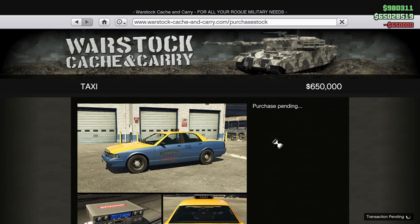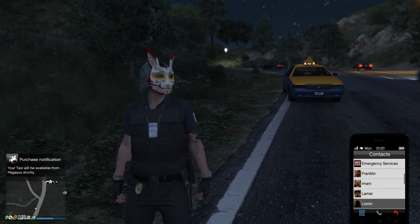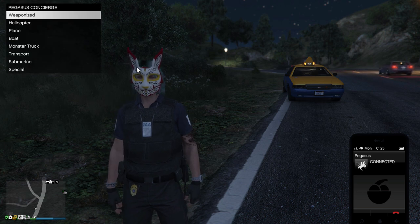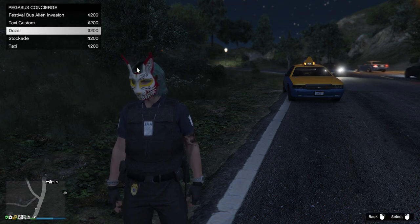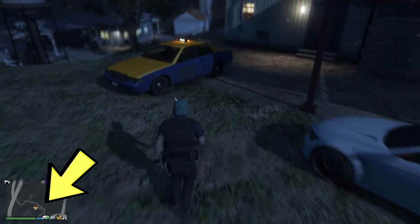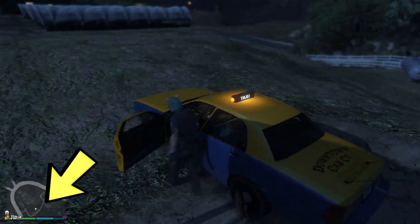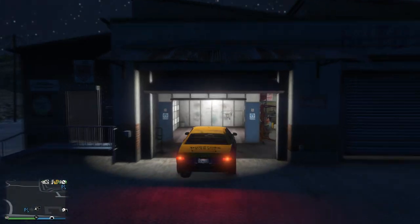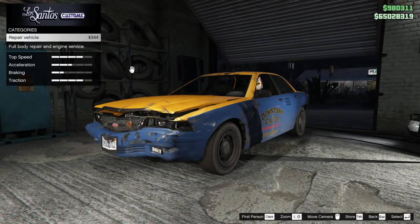Once you purchase the taxi, you can call Pegasus and the taxi will be under the special category. Then you just have to go to the taxi spawn shown as the yellow taxi icon on your minimap. You can drive the taxi into LS Customs, however there's not much customization you can do on your taxi apart from putting explosives.